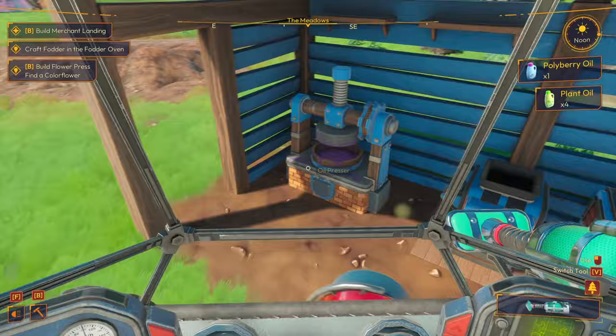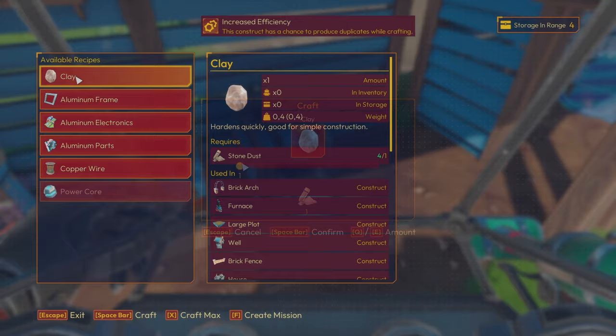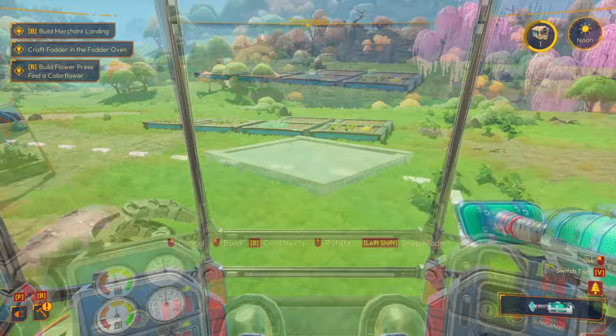I just need clay - I need to make it in the assembler. Oh, there's clay. So clay is in the assembler - we can make one, two, three, four. That has unlocked new constructs: basic pot, fence, bush pot, garden gnome, and large plot! What does the large plot look like? It's like a whole bunch of small plots put together - let's put it down.